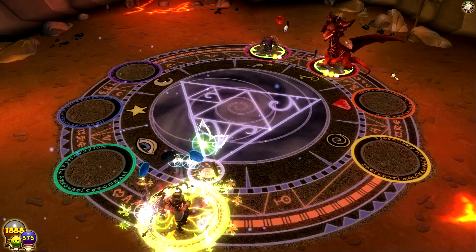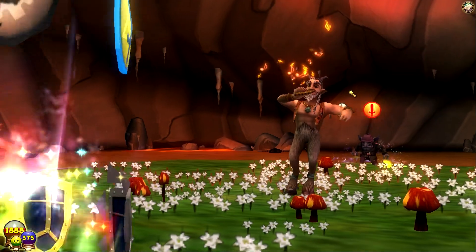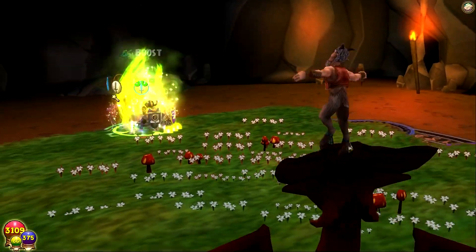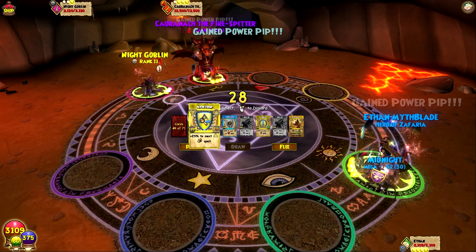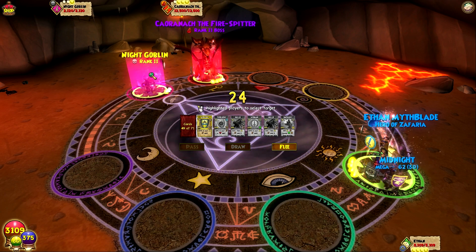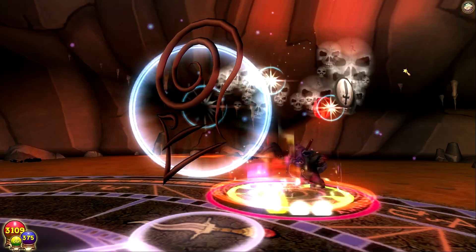Fizzle. Fizzle. Has me a little bit worried. But this incoming with satyr — it's gonna be interesting to see how much we actually get healed for. 1,300 — we're back to full health, team. You gotta love that. So let's Myth Trap the Night Goblin. Why not? Since we can't find Time of Legend.